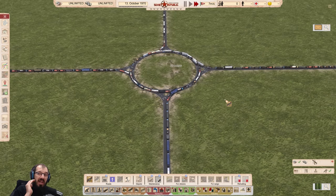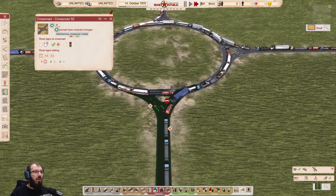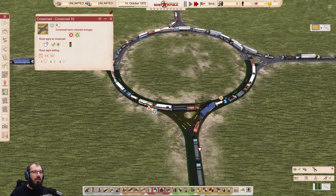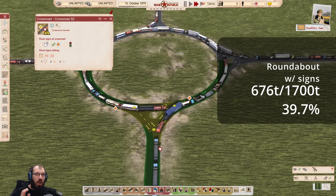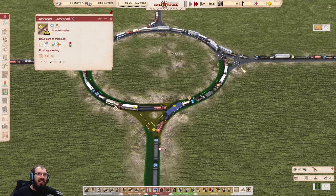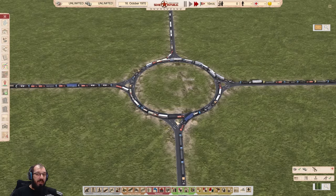The roundabout does not work unless you give it all the signs it needs. If you give it signs, you have to expand the intersection and make sure the roundabout section is the main priority road. You have to do this for all sections of the roundabout. If you do it this way, you can get slightly better than the basic four-way intersection — I got to 676 tons, which is almost 40% efficiency. It's not very good; it's number 29 on my list. The four-way with 10-second lights was number 24. So the roundabout, sadly, does not work at all for high traffic in this game. Stay away from it.